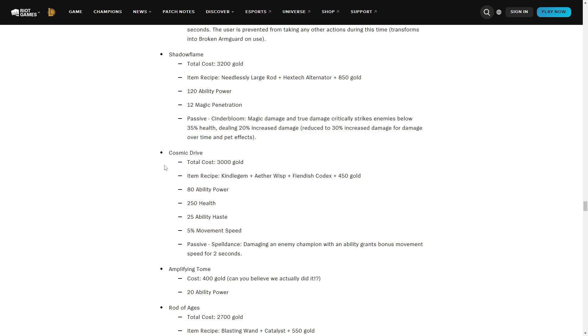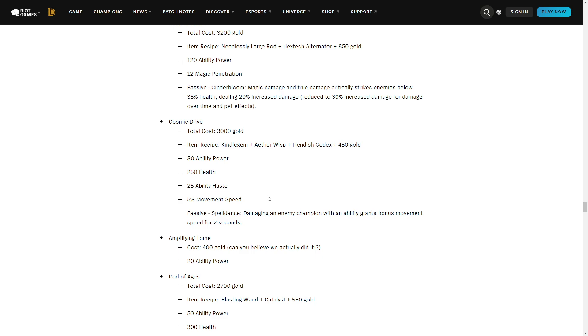Cosmic Drive is a fair way to balance things — they added health back to it, which I really like since it's supposed to be more of a bruiser item. They got rid of the 25 movement speed. Damaging an enemy champion with an ability grants bonus movement speed — the build path is Kindlegem, Amplifying Tome, and Etherwisp, which is a really amazing build path for some champions. I could clearly see Mordekaiser building this item first since he loves Kindlegem and Etherwisp.